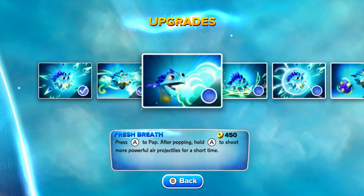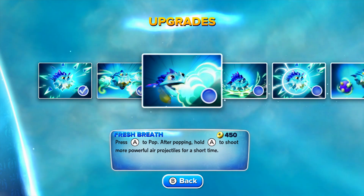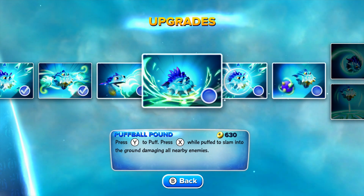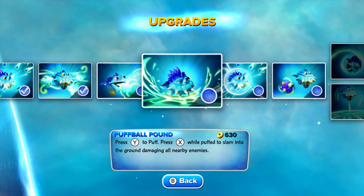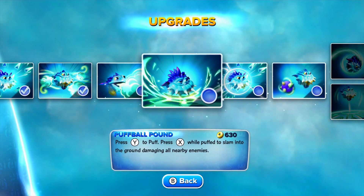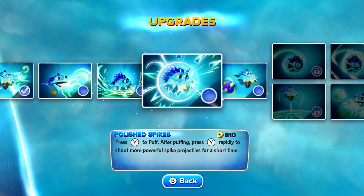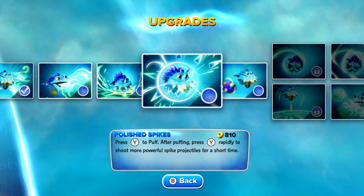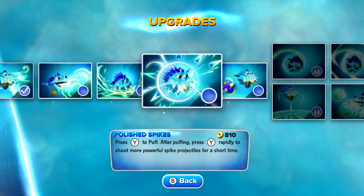The first upgrade you're going to grab will be Fresh Breath — press A to pop, then after popping hold A to shoot more powerful air projectiles for a short time. Next is actually your third attack: Puff Ball Pound. Press Y to puff, then press X while puffed to slam into the ground damaging all nearby enemies. It's okay — a nice little AOE. The next one is Polish Spikes — press Y to puff, then after puffing press Y rapidly to shoot more powerful spike projectiles for a short time.